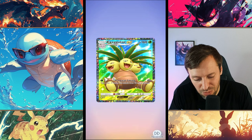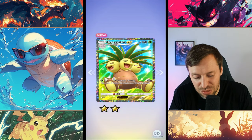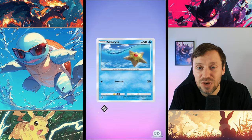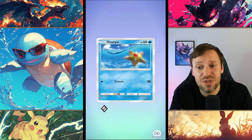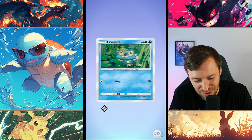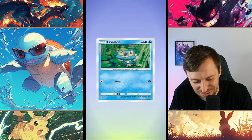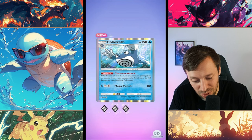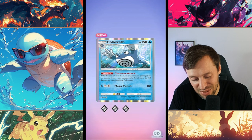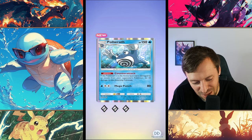Exeggutor — yeah, this is pretty strong. You're always going to do 40, if not you're going to get 80, and it's only one energy, so it can be 40 or 80 damage — that is really strong. It is an EX though, so it's a bit hit and miss. If you go down with an EX, that's two points to your enemy. Starmie — nice, and two energy for 90 damage, that is solid.